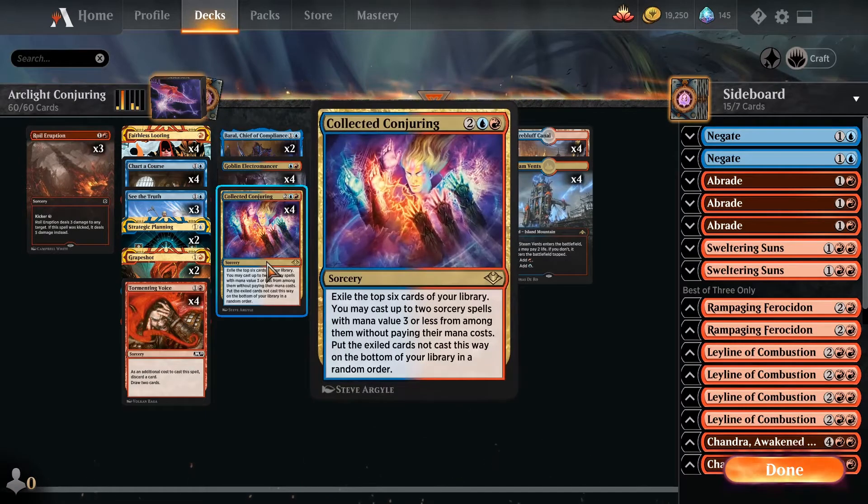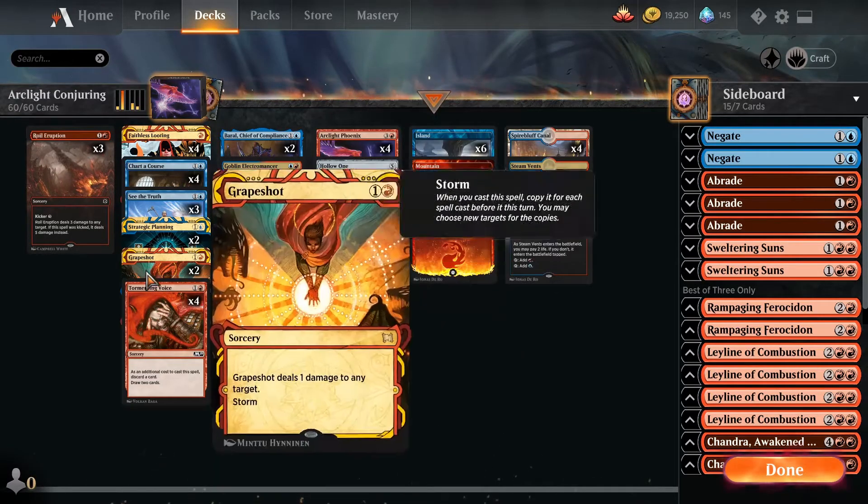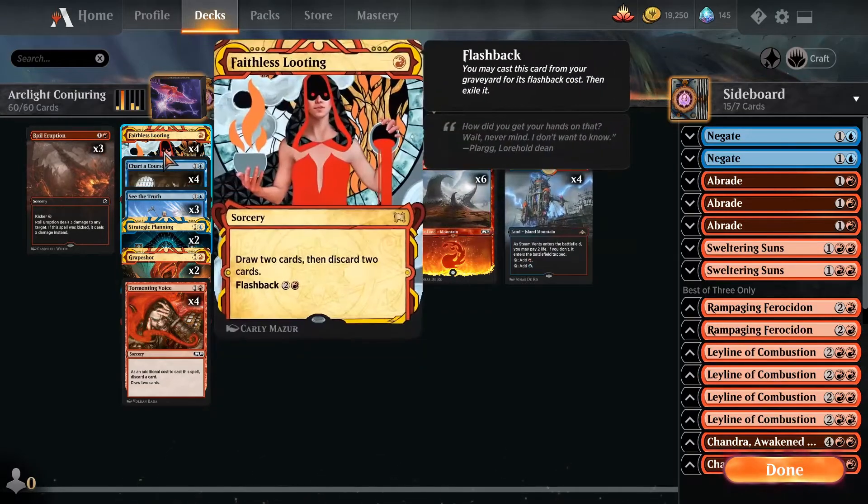The cards in question are Collective Conjuring. For those of you who don't know, it's a four mana sorcery — exile the top six cards in your library. You can cast two sorceries that cost three or less, and then you put the non-used ones on the bottom in a random order. This is a way to dig really, really deep with all of the other card draw spells that we have here.